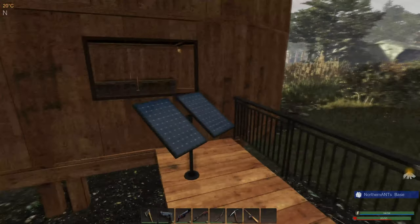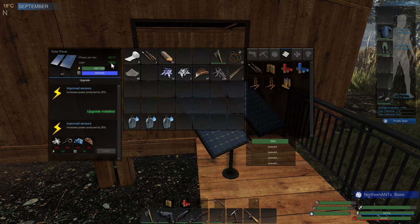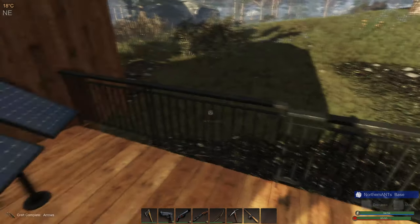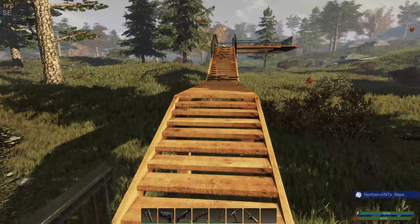I moved it, and unfortunately it's kind of in the shade — but 100% light. It's in the shade yet I'm getting 100% light. I did upgrade, so we've got 25% more power being generated by that. And I made this deck.